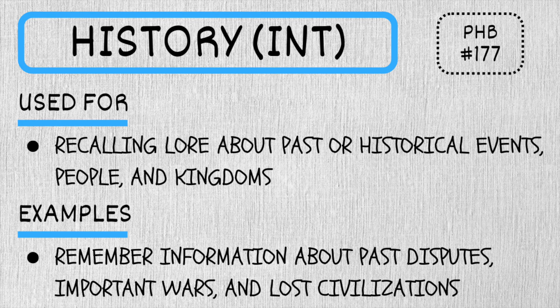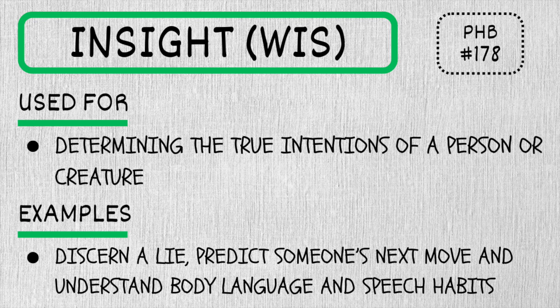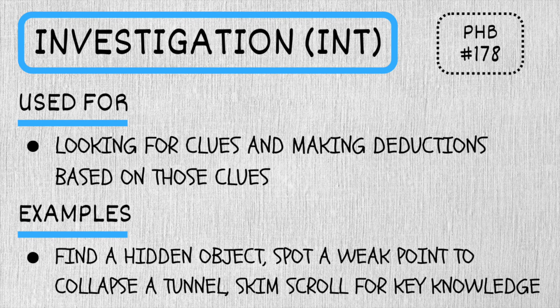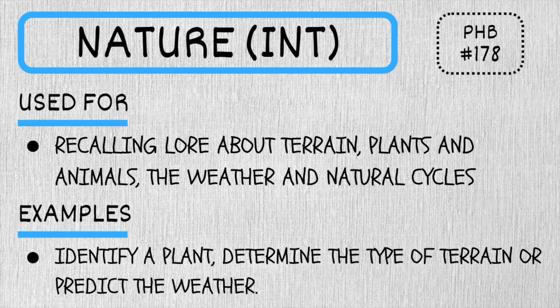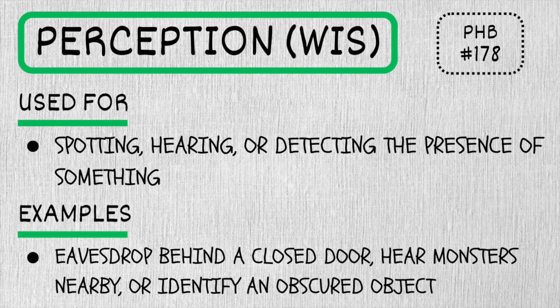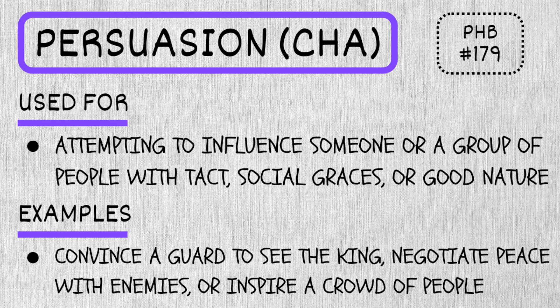History is your understanding of past events and the cultures and societies around you. Insight is your perception into the true intentions of others or assessing specific situations. Intimidation is the ability to instill fear or assert dominance over others. Investigation is scrutinizing details, searching for clues, and solving puzzles. Medicine is your ability to treat injuries and sicknesses. Nature is your knowledge of flora, fauna, and plants. Perception is your awareness of things around you and your ability to detect threats or hidden objects. Performance is entertaining through music, acting, and other means.